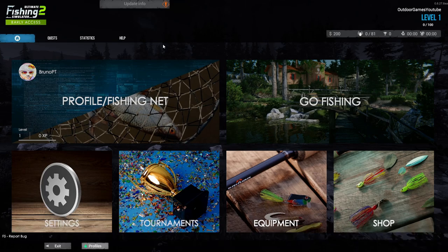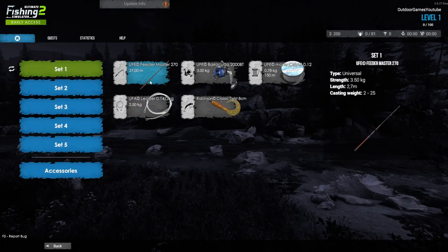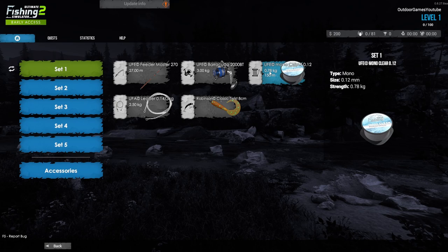Before we jump into the lake and start fishing, there's a few things we need to do. The first thing is to go to your equipment and check what you have. We're gonna use this setup — not this one, that one. This line is really, really weak, it's not even a kilogram, so you can't pull heavy fish.